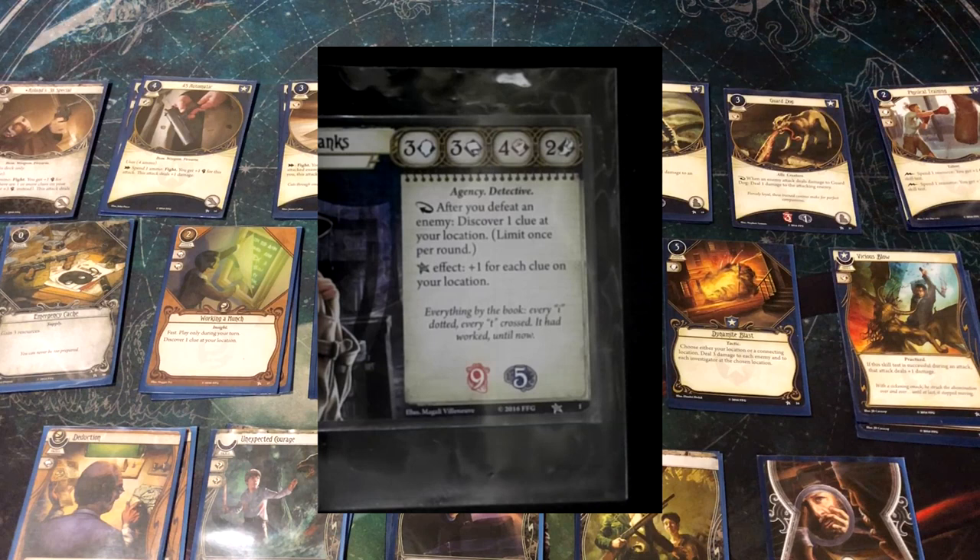He has nine health, which allows him to take up to nine damage. Damage goes towards your health; horror goes towards your sanity. He can take a lot of damage — nobody has higher than nine health in this game. So he's very physically resilient, but just not very mentally resilient.